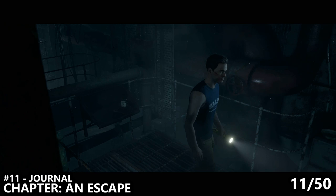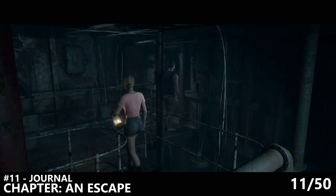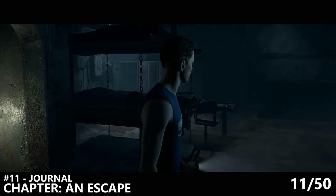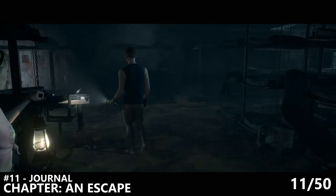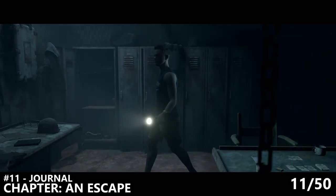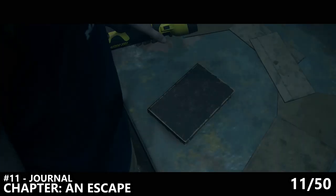Next up, what we'll want to do is continue in the direction the game wants us to go. At the end of the catwalk, go through the door and take the sharp turn into the next room. There is a picture frame in this room if you would like to grab it — it's in the far right-hand corner from where we entered. For the purpose of this video, we're going to find number 11, Journal Secret, which is just ahead of us and to the left. It's a book sitting on a table next to a helmet.